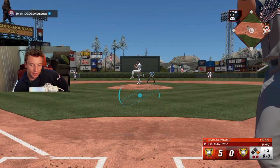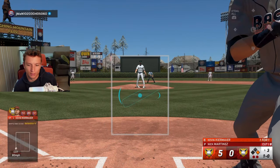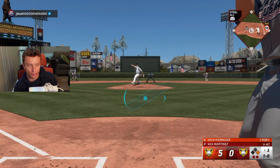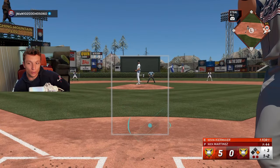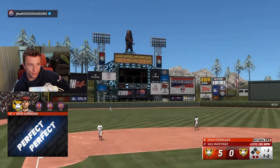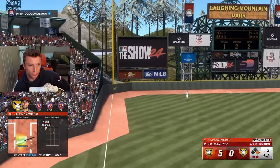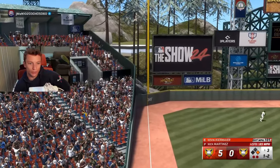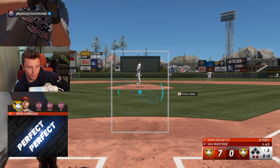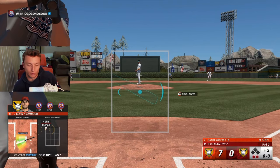Kevin Kiermaier's second at bat. We got one guy on, two outs. He's definitely pitching carefully to him. That was a great pitch for a ball. And then this is also a pretty good pitch too, but we just get to it and it barely stays fair. I just wasn't aware of his ability. Kevin Kiermaier's swing - very smooth. I forget what his vision is. 107 - that's really good.